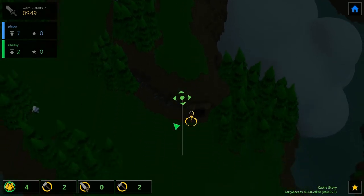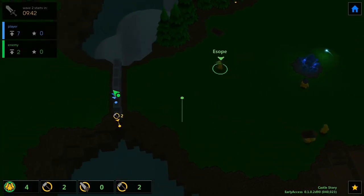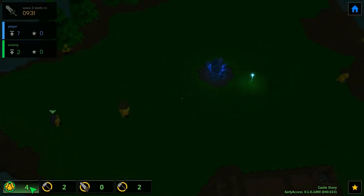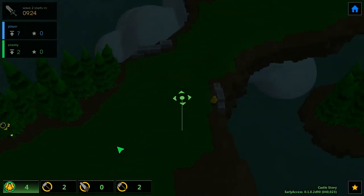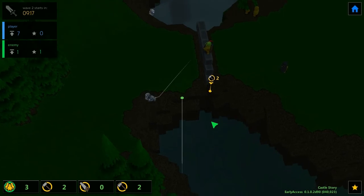Enemies are coming from the same direction as my first attempt. I tell one unit to come climb on the wall and hold them off, and another to do the same. I have too many idle guys — come on, you two are idle, right? I shouldn't have so many idle guys.